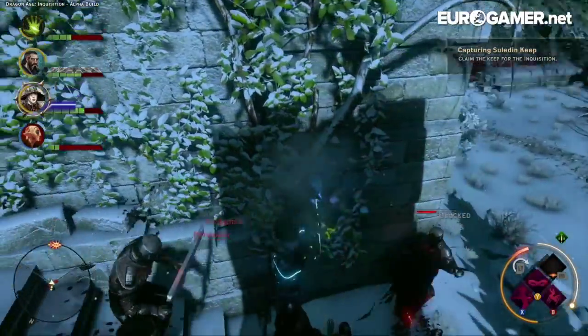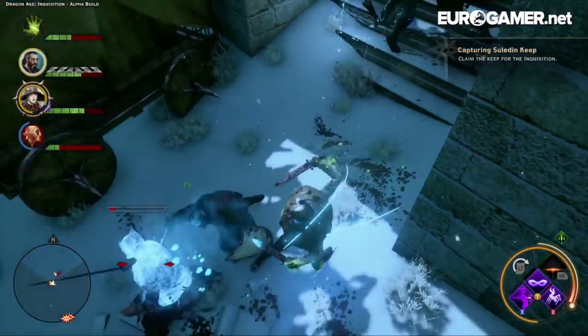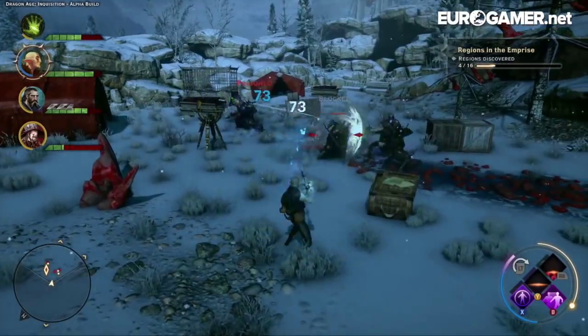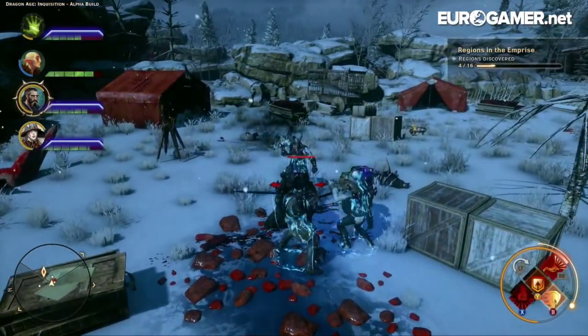Come at it like a hack and slash and just focus on using your Inquisitor if you like - the AI party are pretty good at looking after themselves. Or you can switch between characters on the fly with the D-pad if you want to mix things up and try out the different classes.